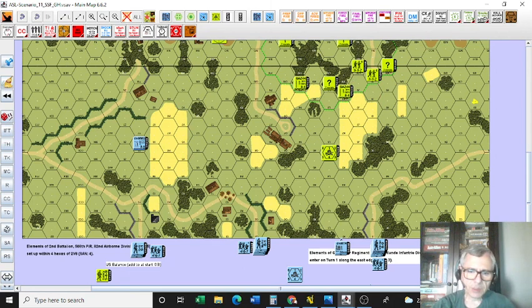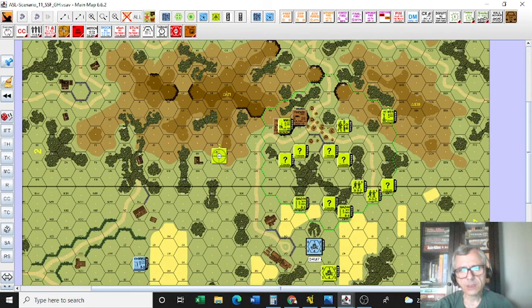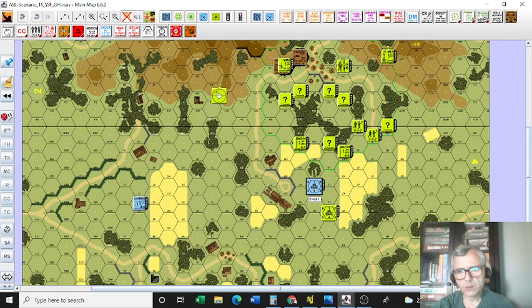The biggest joker in all this are the snipers. In this game, the American has a SAN-4 and a SAN-3. These guys can change the game dramatically, especially if they start taking out leaders and breaking squads on their own.